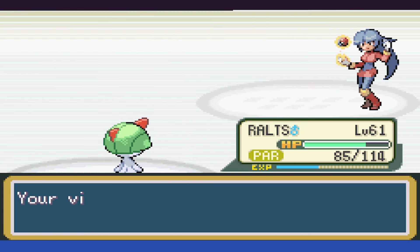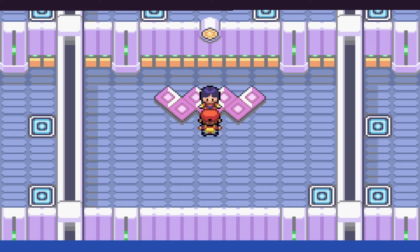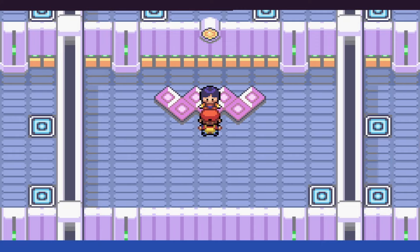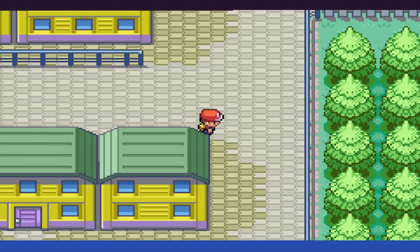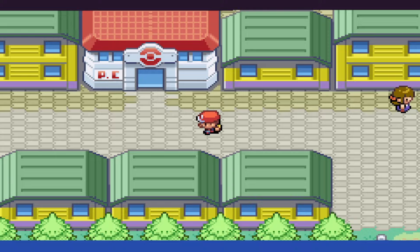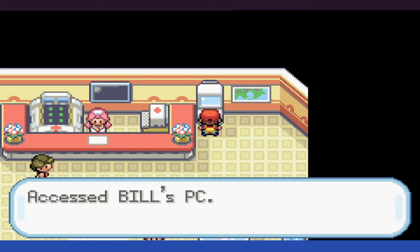That didn't go too badly, and I'm feeling a little bit more confident. While I don't think Blaine will be easy, I am hoping that Giovanni will be. We're a bit higher level than I would have hoped for, however, in looking back at the Pikachu run, I was roughly the same level by this time. The curse of first-form Pokemon is never going to escape us, unless it's something ridiculous like Ghastly. But it is time to go ahead and fight Blaine.